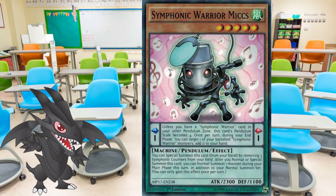The other is Symphonic Warrior Mixis. He's also a machine wind pendulum monster, but it's level 5 with 2300 attack and 1100 defense, scale 1. His pendulum effect is as follows: unless you have a Symphonic Warrior card in your other pendulum zone, this card's pendulum scale becomes 4. Once per turn, during the end phase, you can target one of your banished Symphonic Warrior monsters, add it to your hand. His monster effect is, you can special summon this card from your hand by removing 3 Symphonic counters from your field. After you normal or special summon this card, you can normal summon 1 monster during your main phase this turn, in addition to your normal summon or set. You can only gain this effect once per turn.